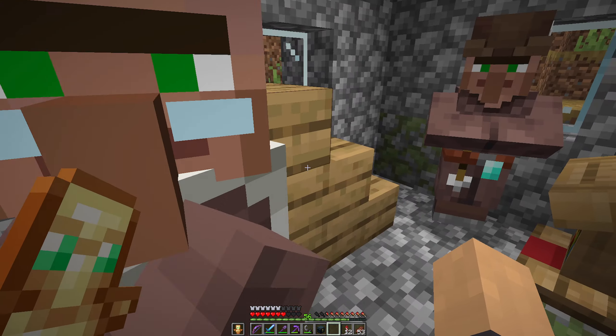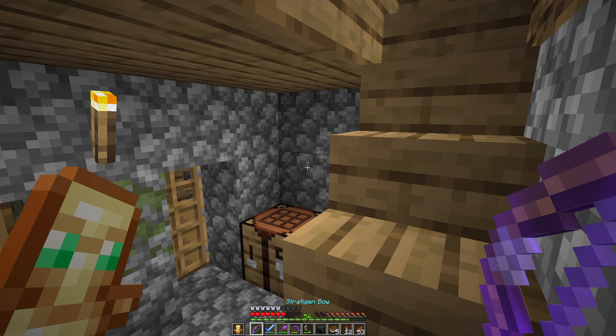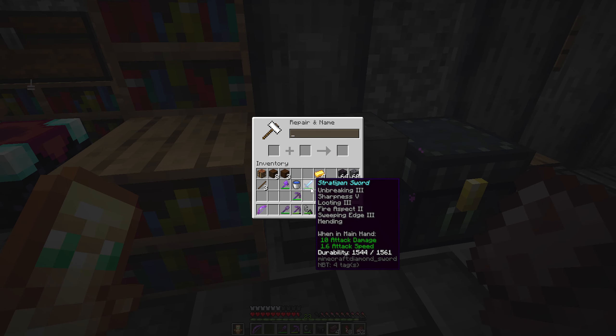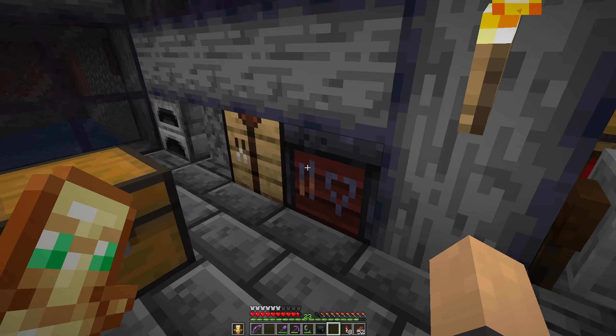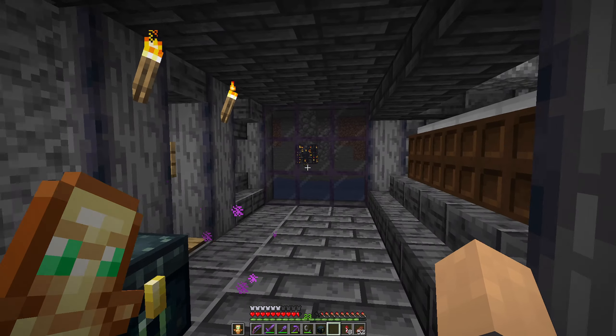Alright, so we are here with my favourite villager, who is going to give me a mending book. And that portal I found - that I showed - it was me. I've realised that was a ruined portal I found a long time ago and finished. So it's not naturally spawning, which is a shame. Mending - thank you. And then, just like this, we have the perfect sword: unbreaking three, sharpness five, looting three, fire aspect two, sweeping edge three, and mending. All we need to do is make it a netherite one and that is perfect.